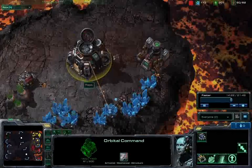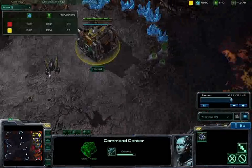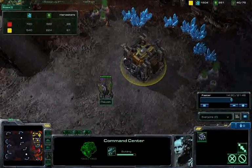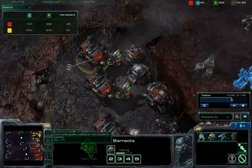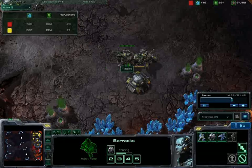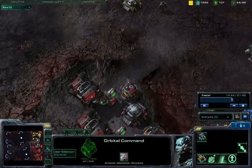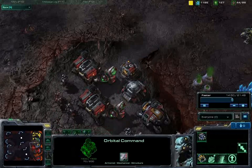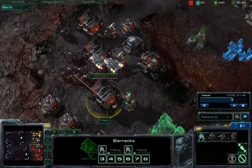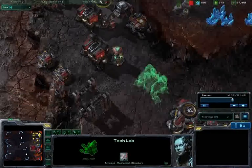I have my first expansion running before Racist's, and switching to income that is reflected on the scoreboard — I have about 700 minerals incoming per minute whereas Racist is sitting at about 550. Just now coming up on 15 minutes, the Terran versus Terran tension is rising as it often does.